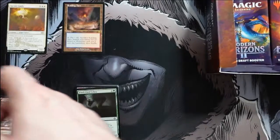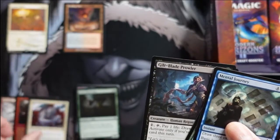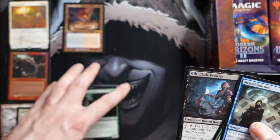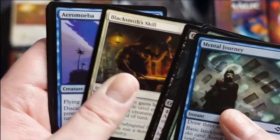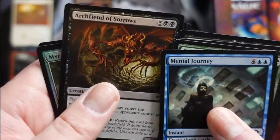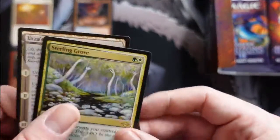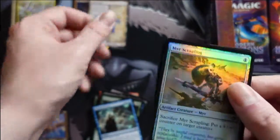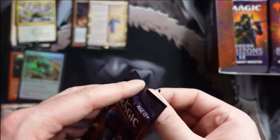I was kind of worried about that but thought my luck wasn't that good — I wasn't going to open any of the retro fetch lands. I am in absolute shock. For a first pack that is crazy. These are going to be the big hits right there. I think this box is going to be good — got good feelings. And holy cow, Sterling Grove, and more importantly Urza's Saga right behind it — my first Saga opened.